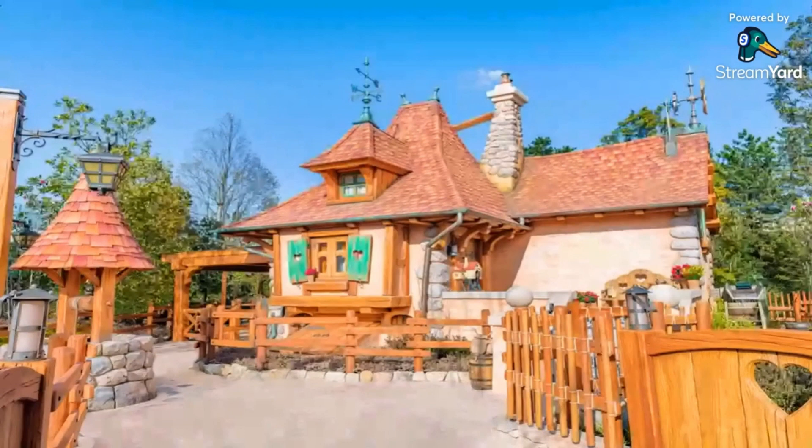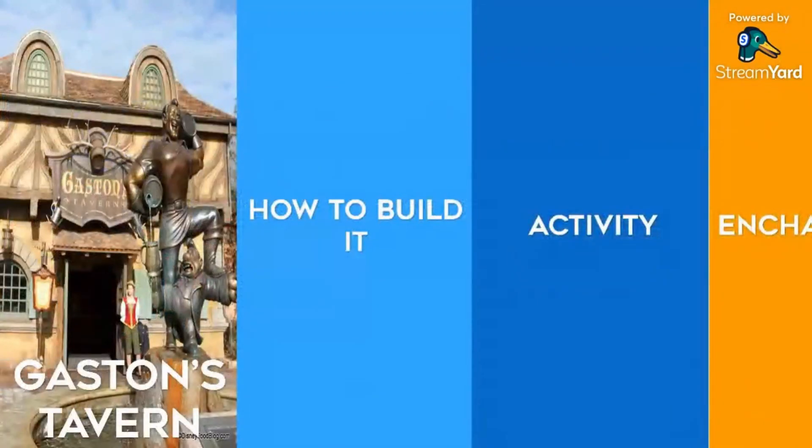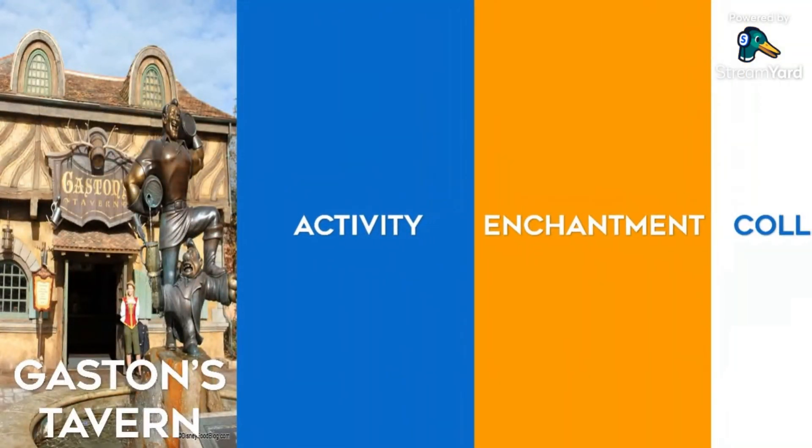Now let's find out about the other attraction: Gaston's Tavern. How to build it: it is available also in the Beauty and the Beast Legendary Chest. The building time is instant and the size of the attraction is 11 by 9. The activity it does is washing the tankards, collect time is 12 hours, and the base rewards are 36 experience, 180 magic, and a chance of getting LeFou's bow tie token and LeFou's ears hat.